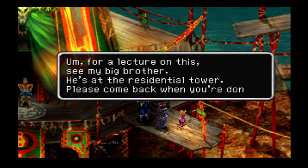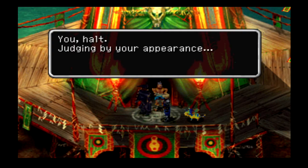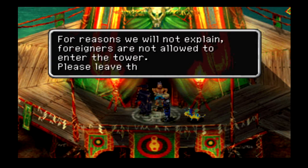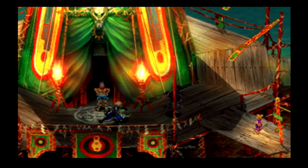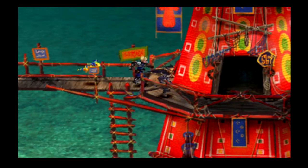A guard halts us: judging by our appearance, we're foreign-born. For reasons they won't explain, foreigners are not allowed to enter the tower — please leave the premises at once. That's so lame! Guess we can't come here. You know, they give you a lot of freedom to explore different places, but there's very little advantage to doing so, it seems.